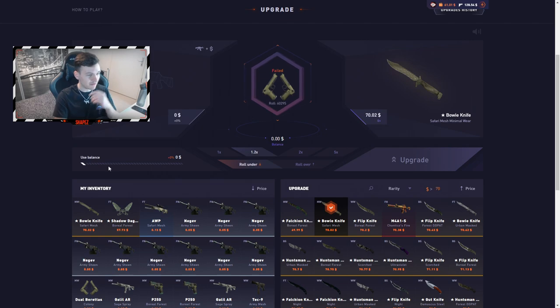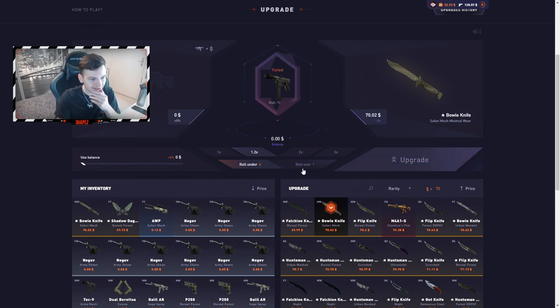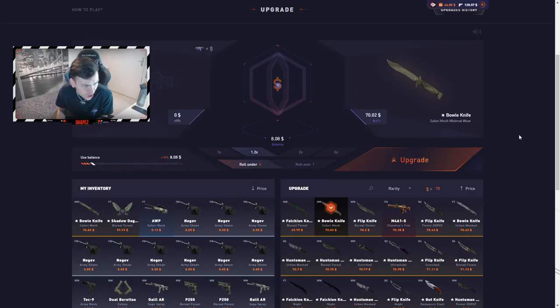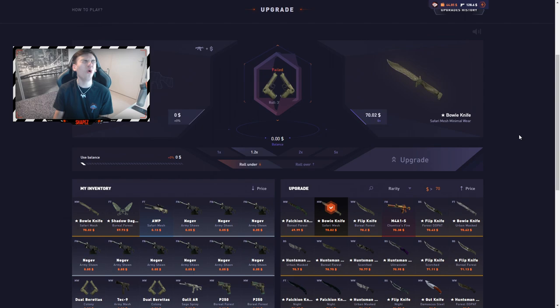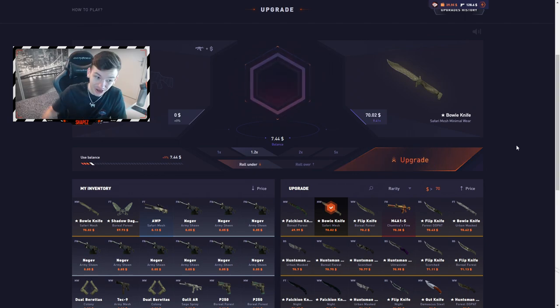Upgrade number six — back to the eight dollar bet on under. I have a strong feeling it's going to go over. Getting closer and closer to over. Upgrade number seven — please, I just need a third knife. Three more upgrades to go. Eight dollars — let me just do seven dollars, doesn't matter, probably still not going to get it.